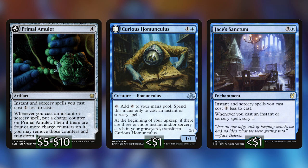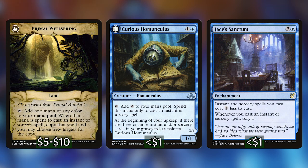All of these will reduce the cost of our instants and sorcery spells by one. Curious Homunculus requires a couple of extra steps, and Primal Amulet only gives us that cost reduction for a little bit before it flips over — then we can use it as a land that copies our instants and sorceries, which will trigger Magecraft. The great thing about cost reduction is that when we cast instants and sorceries from the top of the library with Jadzi, we can cast them for zero mana, which accelerates our game way more quickly.